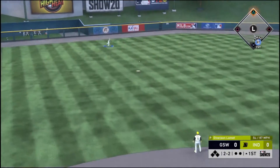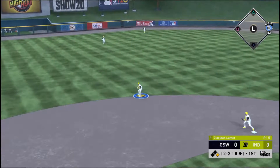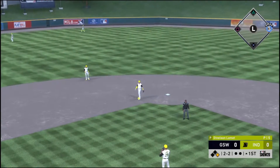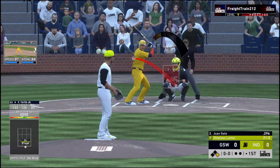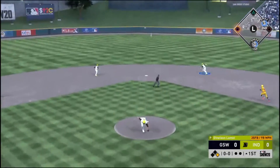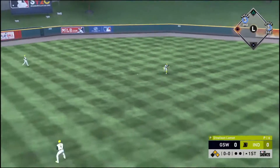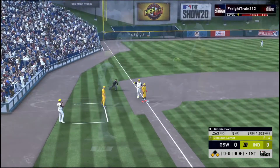A ball lining toward the alley in left center finds some outfield grass — it's a base hit. Juan Soto to the plate now, and he puts it on the ground past second and that's into center field for another base hit. Trouble brewing here to start the ball game, and he's safe.